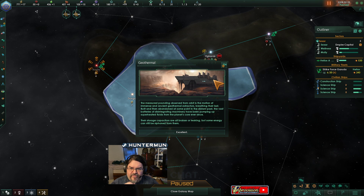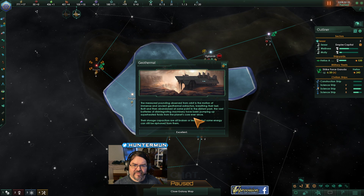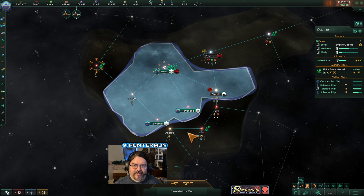Geothermal. The measured pounding observed from orbit is the motion of immense and ancient geothermal extractors — breathing their last. Built and then abandoned at some point in the distant past, the vast batteries of disintegrating machinery have been pumping up superheated fluids from the planet's core ever since. Their storage capacitors are all broken or leaking, but some energy can still be siphoned from them. We get a bunch of energy and some science.